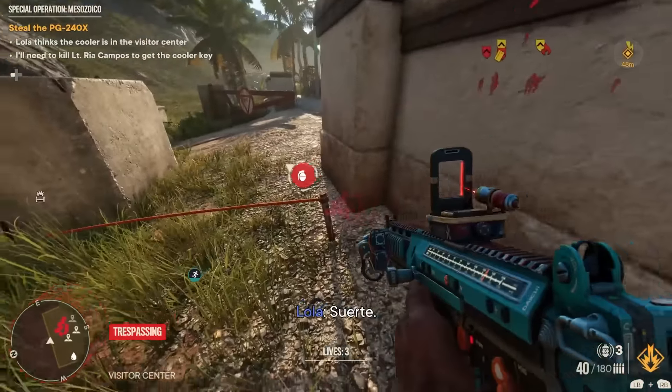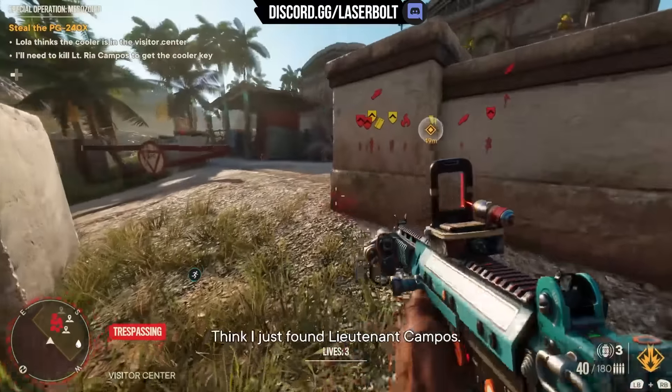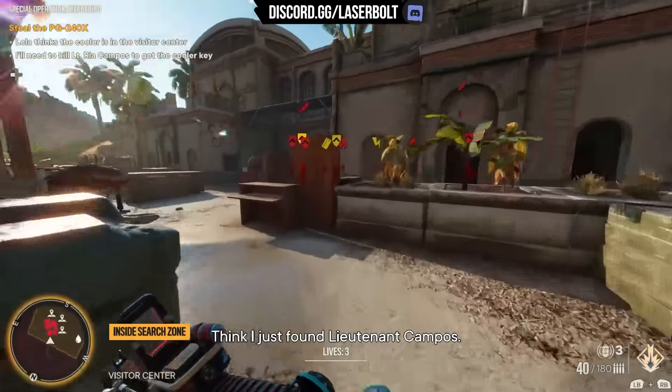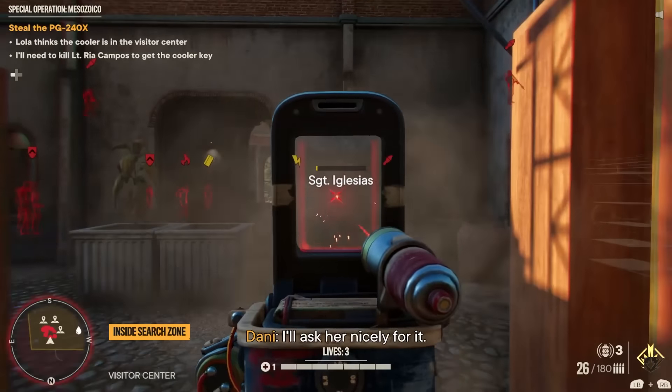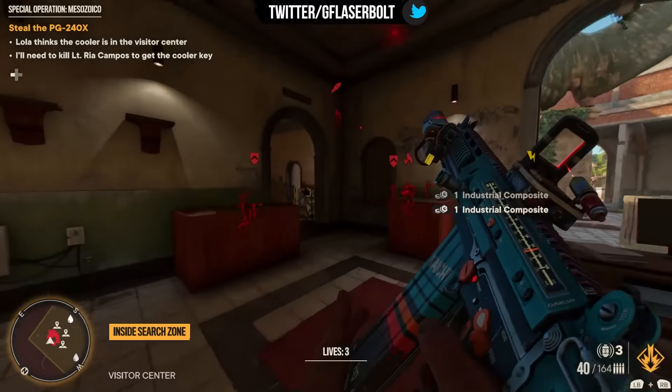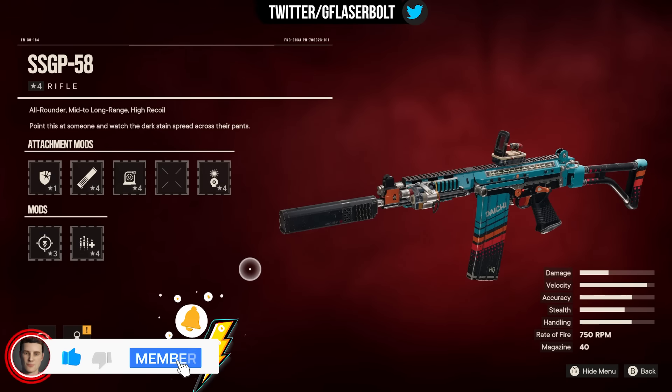This is LaceBody and welcome to today's video. Today I want to talk to you guys about the best assault rifle for endgame and in the game in general. I tested every single assault rifle and I came to the conclusion that the best assault rifle is the SSGP-58. If you want to find out why this is the best one, then you're definitely going to want to stay tuned for the video.